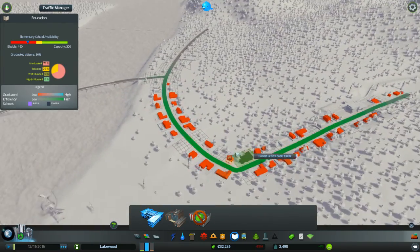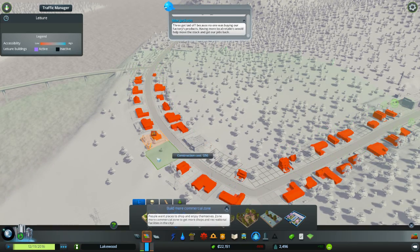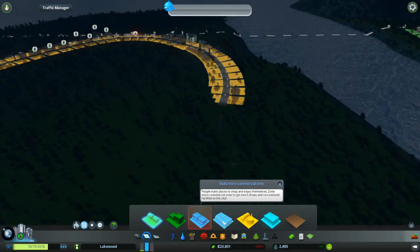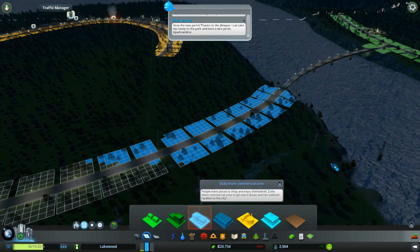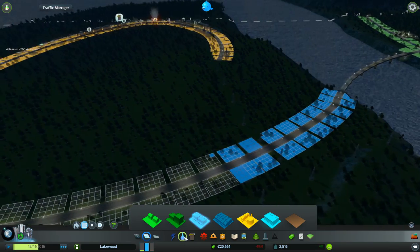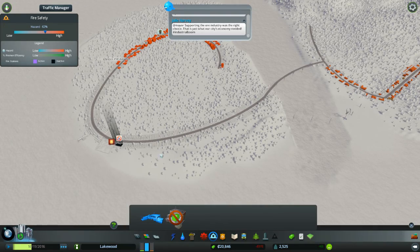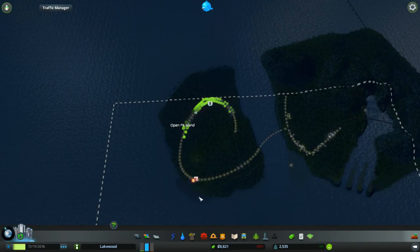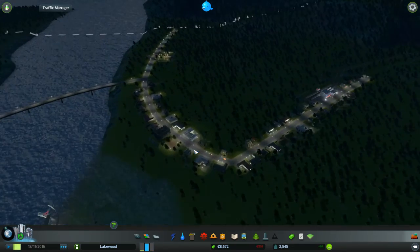Do we have any education on this island? Nope. Get some education, maybe a little bit of leisure - there we go. We'll even be nice and throw some shopping in over on this side, across the bridge. Get a little bit of nice shopping going on here. This place is already watered - excellent. There should be some sort of fire department, maybe even police officers. Nope - and we're back in the red.